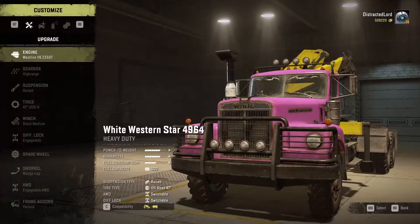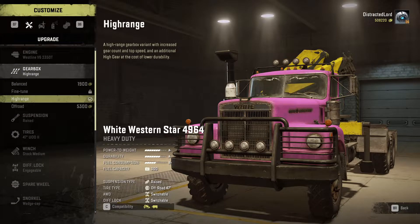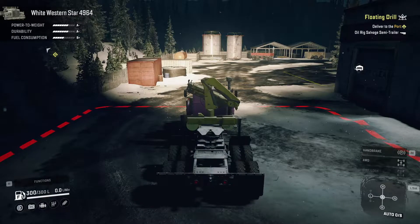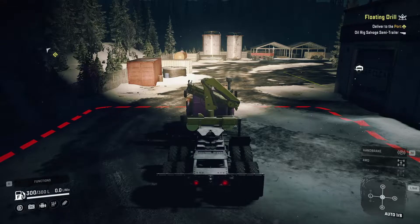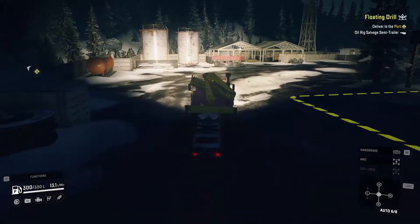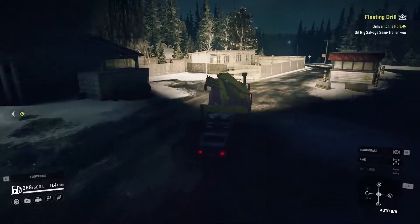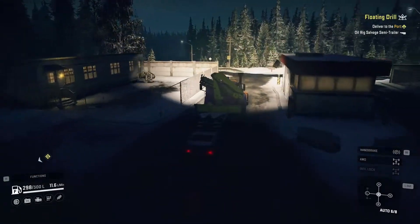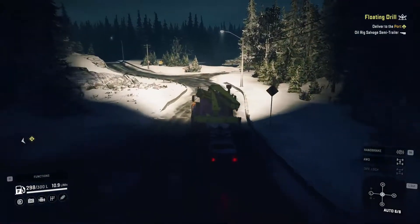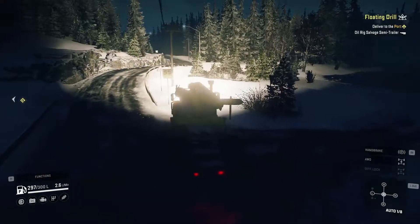I've also made some changes to the Western Star. It now has the big West Line and the high-range gearbox for all the extra speed — it now has eight gears and goes faster when it actually gets going. It's not the most powerful or the most fast thing I have, but somehow it's the best at going through mud, which is slightly weird. And we're going to need to go through some mud because of the contracts we're doing today.